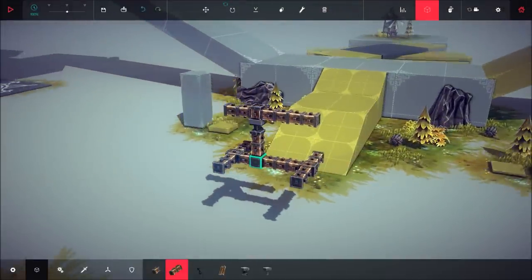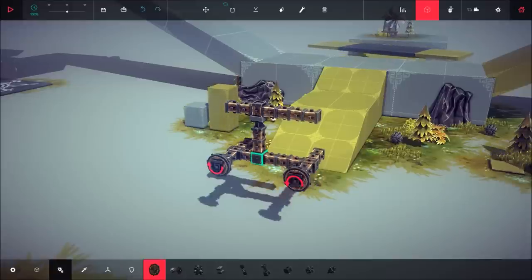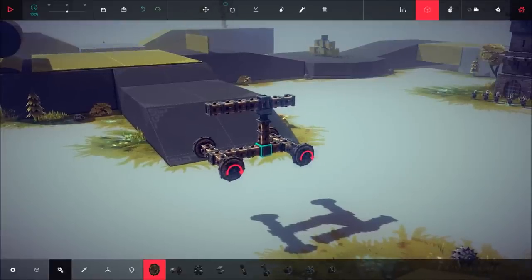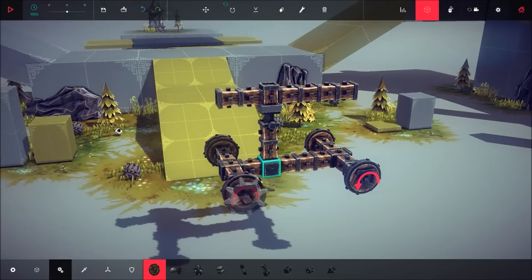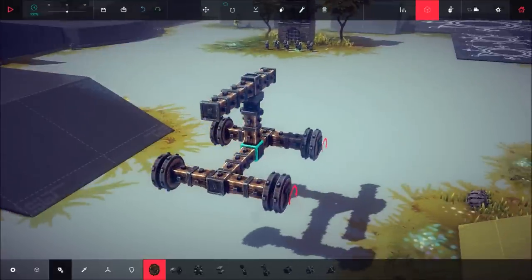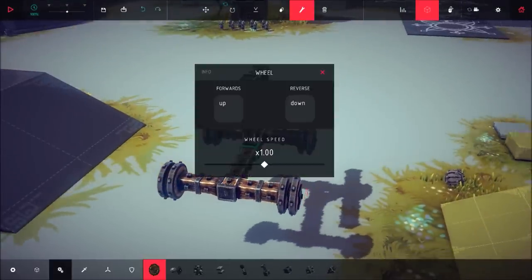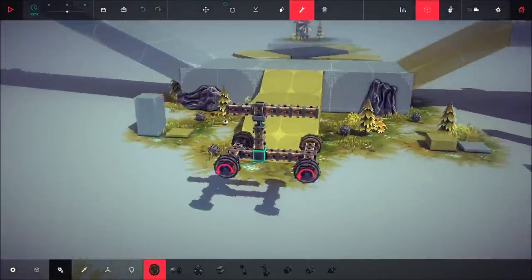Then we can add some wheels on — make sure they're going in the right direction. You can do the alternative steering trick from one of my other tutorials. Basically stack the wheels up; I like to put two on the back to give a bit more power. Then reassign them as per the other tutorial.